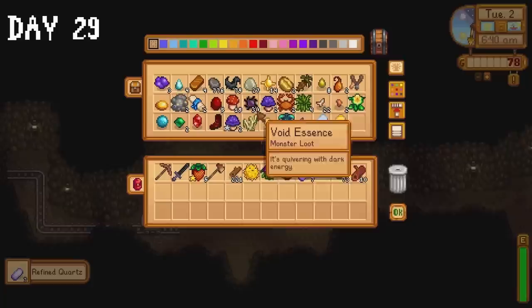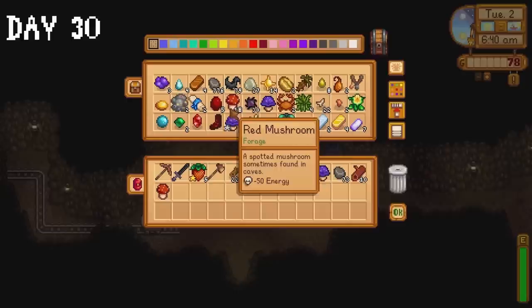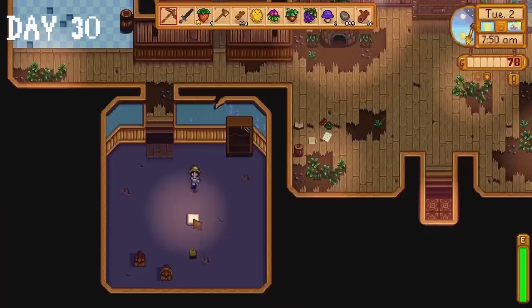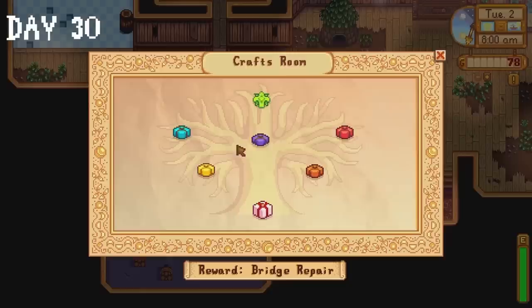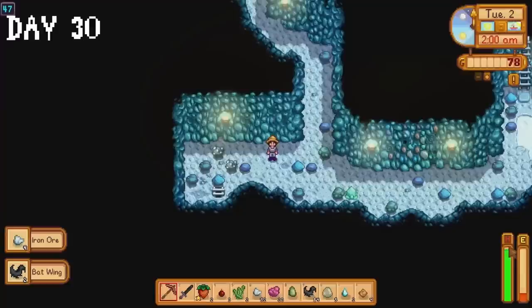I spend the rest of the day chopping down trees taking advantage of our upgraded axe. Day 30 begins with a trip to the mines to collect a red and purple mushroom from a chest. I probably should have moved this chest to my farm, but it keeps me on my toes. I donate several items to the crafts room, finishing off the summer foraging, exotic foraging and construction bundles, and donate a couple of mushrooms to the bounty board. The rest of the day is spent collecting copper and iron ore. I passed out at 2am. In the mines.